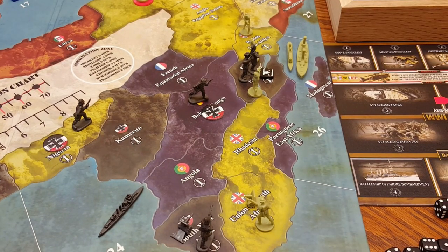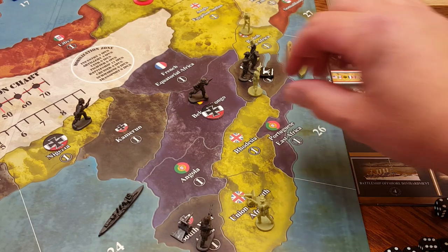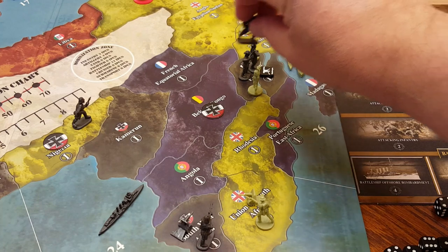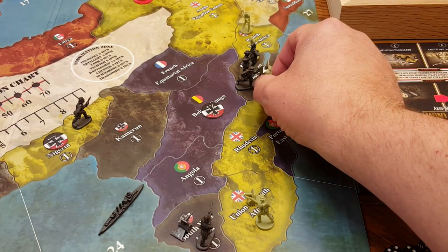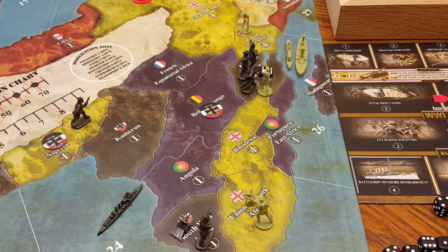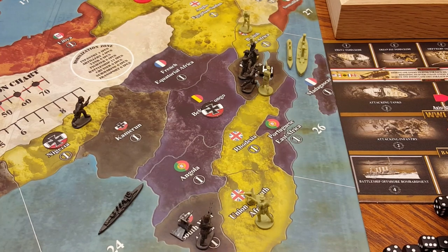It's Germany's turn again — this would be considered round two. We're not going to purchase units since none of that applies to Africa anyway. On this second move, the unit that previously took over Belgian Congo is going to move into East Africa, bolstering the force of Major General Paul von Lettow-Vorbeck. The British now have a larger force to contend with, again backed by a powerful defensive machine gun unit.